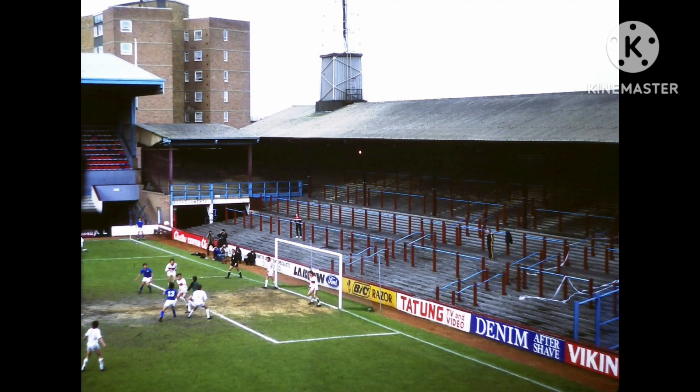The Centenary Stand was later renamed the Sir Trevor Brooking Stand. The East Stand lower was also converted into an all-seater stand. The final change came in 2000, when the West Stand was replaced by a 15,000-seat, two-tier stand named the Dr. Martens Stand. The stand incorporated executive boxes on two levels, as well as the West Ham United Hotel. This gave the stadium a capacity of 35,000 seats.